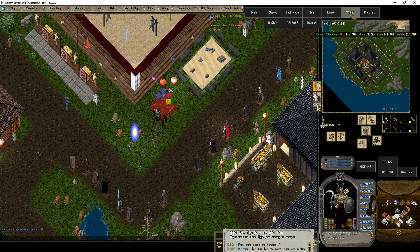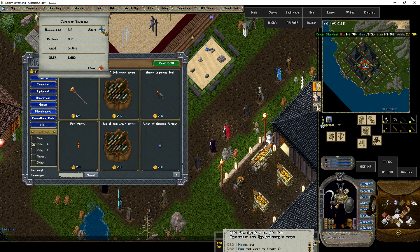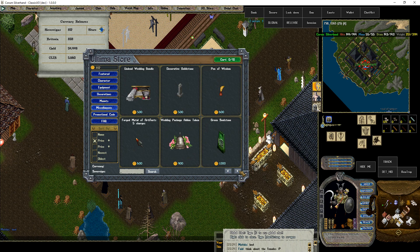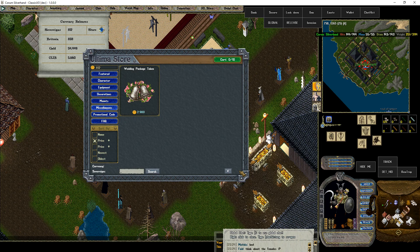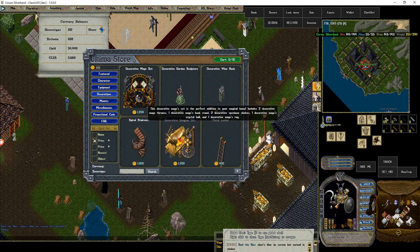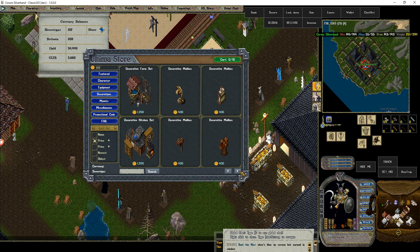That's a neat little thing — the wallet. I have 812 sovereigns, 838 Britcoin, and I'm pretty broke on gold. This is the kind of things available in their store — probably generically the same as production shards. I haven't been on production since 2005 or 2006. A couple of pre-bonded mounts — I wish they had the wolf, but they don't. Who doesn't want to ride around on a capybara, or a spider, or a skeletal cat? Not bad — considering 400 to 1,200 sovereigns, and you can get sovereigns for practically nothing.